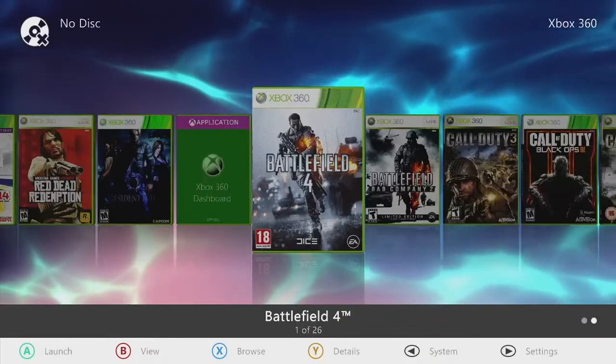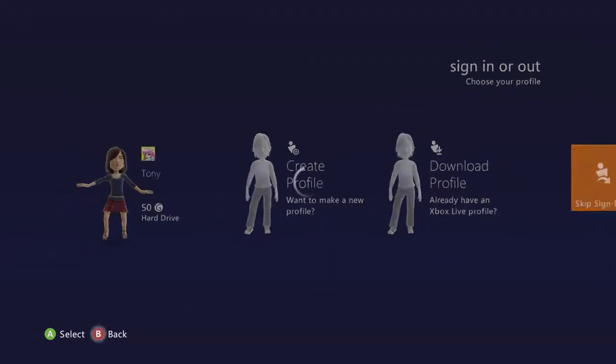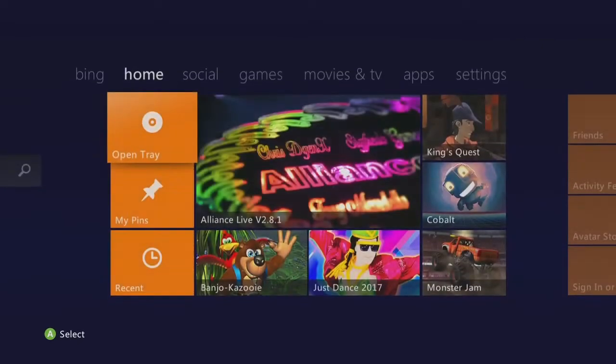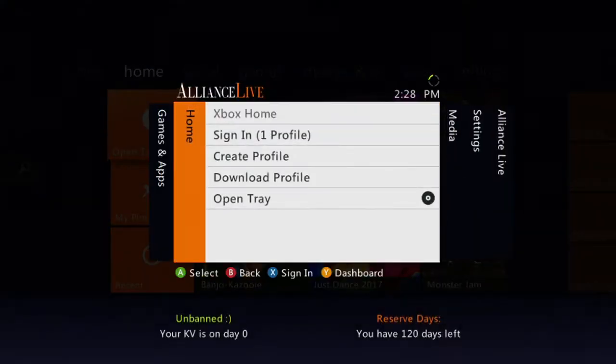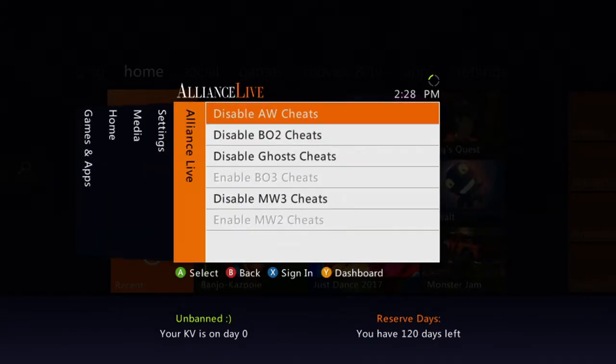We'll go ahead and hit the dashboard, make sure that she's up and online with a good KV — and she is, life is good. As you can see, online live, ready to go. We'll hit the guide button over on our fifth tab — there's our cheats right there. To disable, hit A; to enable the same way — very easy, bring this back.